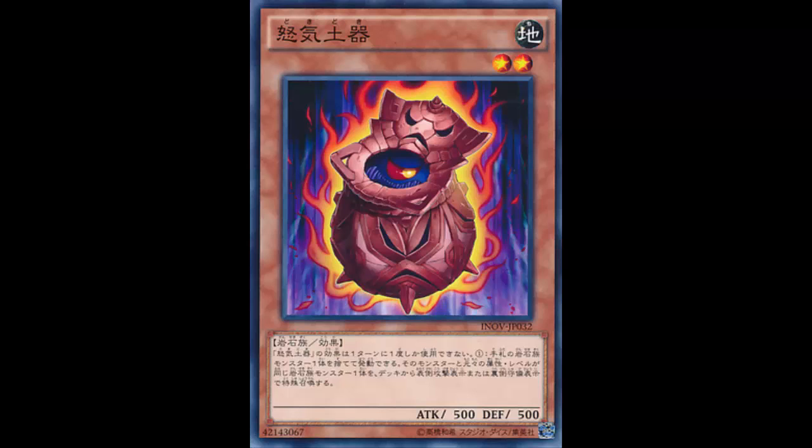All right people, welcome back — more card reviews. We are at part two of our magnet warrior support. This card is more support to rocks, instead of the previous card we looked at which was specifically magnet warriors. But this card can still help magnet warriors because they are rock type.